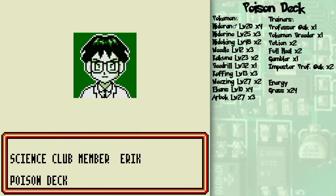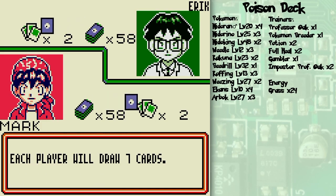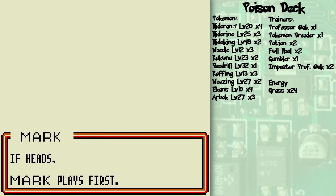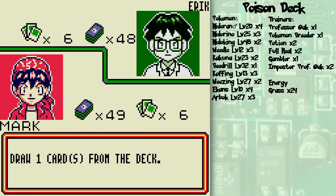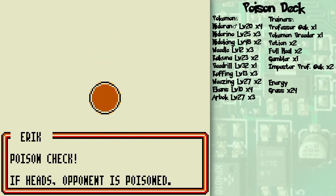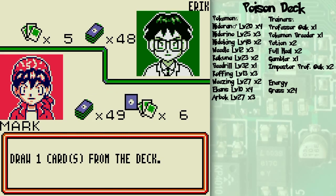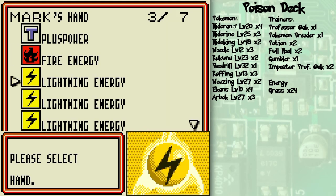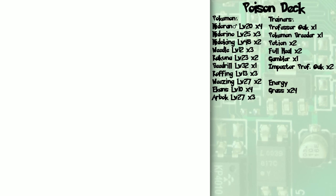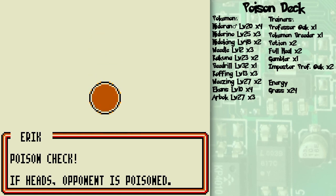He's got a poison deck — pretty self-explanatory. He's gonna be trying to poison your Pokémon using stuff like Koffing, Ekans, Weedle, that sort of thing. My opening hand is abysmal! I might just lose by default because of a terrible hand. In these sorts of cases, don't think your deck sucks — it's just that you got unlucky. You have unlimited shots, so don't worry if you lose. I'm glad he wasn't able to poison my Rattata.